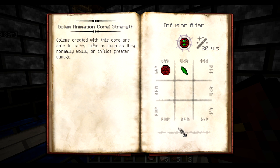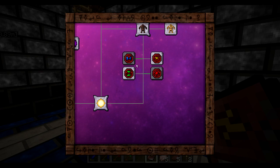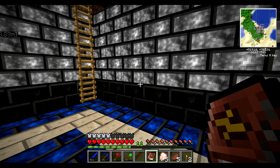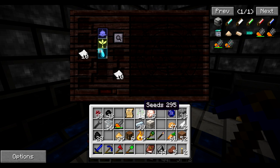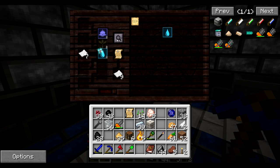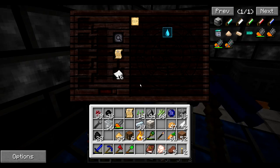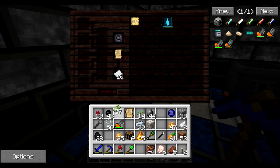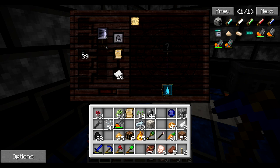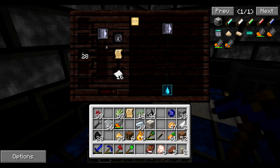Strong golems - golems created with this core are able to carry twice as much as they normally would, or inflict greater damage. Sure, why not? For intelligence they'll probably need Cognitio. Let's try starting a research with that instead. I got water, not Cognitio. Let's see what can come out of water. Unknown - does it need rubber? Yep, it refuses to get research though.